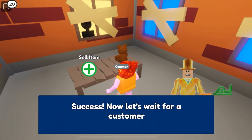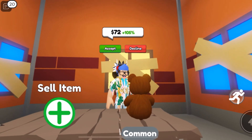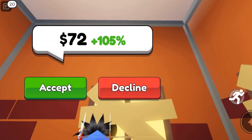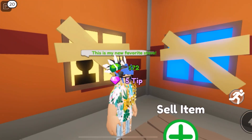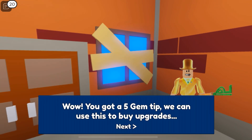Now select. Now wait for a customer. Look at my teddy bear. You want it for $72? That's a huge profit — it's 100% profit. Yes, I'll accept. This is my favorite store. Whoa, you got a five gem tip.